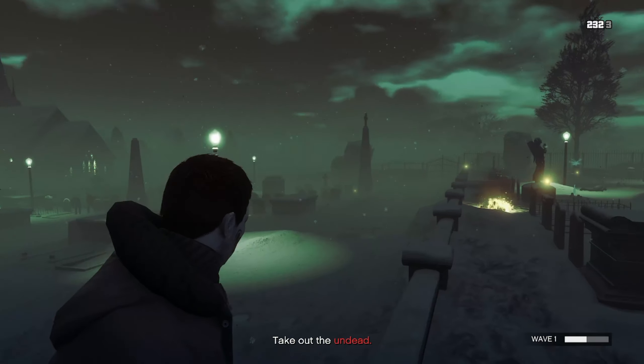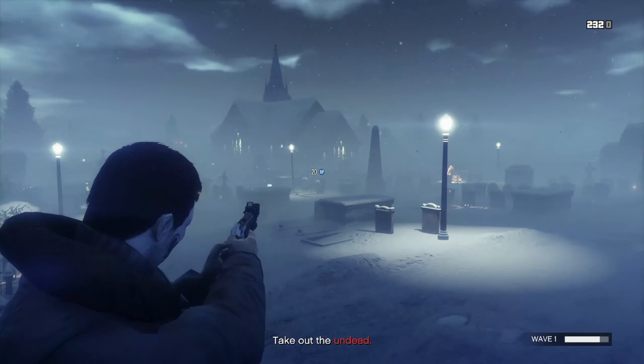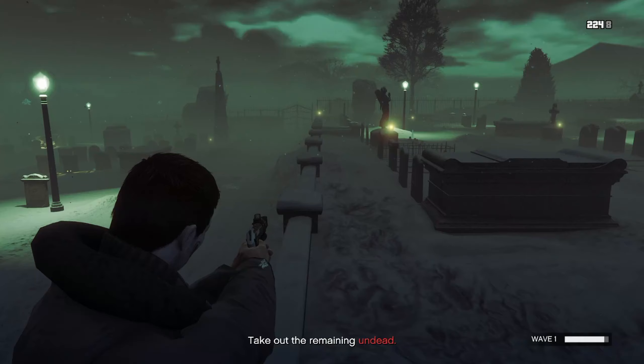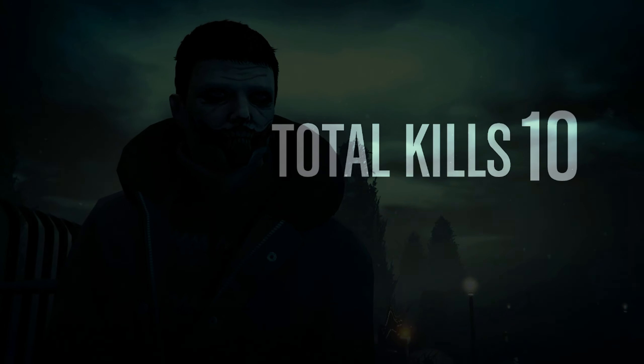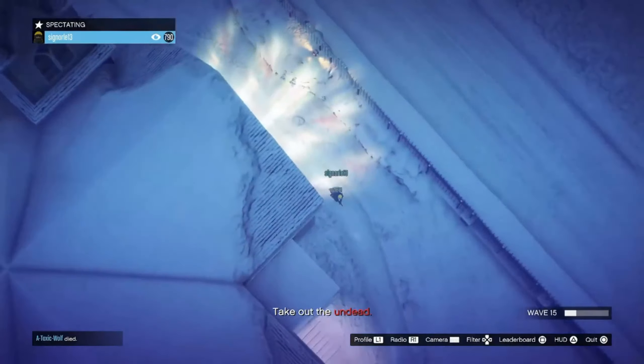Positioning is important too. Find a good spot that offers cover but also allows you to take down enemies efficiently. The spot that I'm in inside the video is actually a perfect spot — it confuses the enemies and they're not sure which way to go, so it gives you enough time to take down enemies nice, fast, and easy without getting damaged.